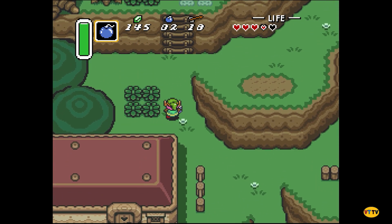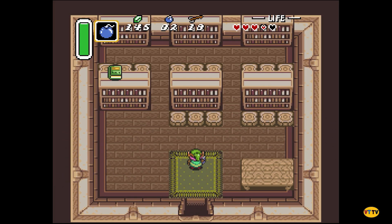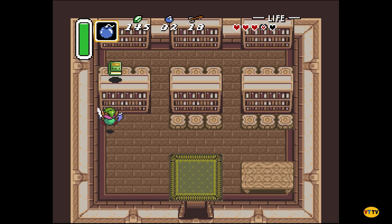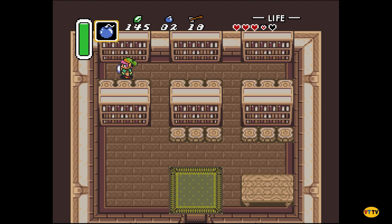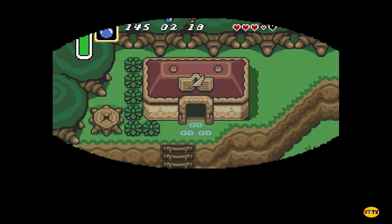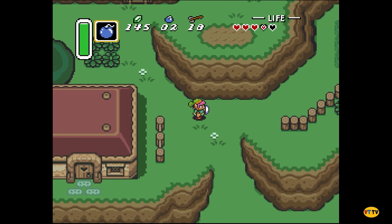You've got the sprint button — it might be there. I feel like they should do it differently. How do I get that book? I think I know! That's the one. You found the Book of Mudora — you can use it to read the ancient language. Which we now know to actually be the ancient language of the Zonai.